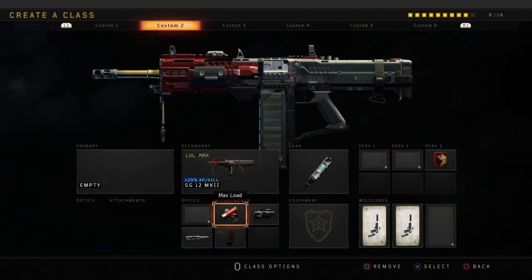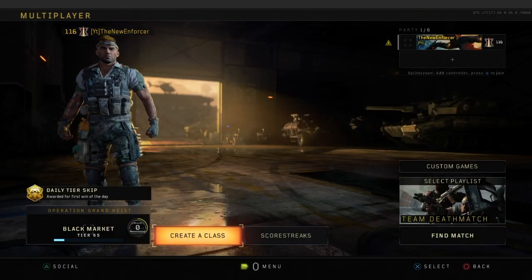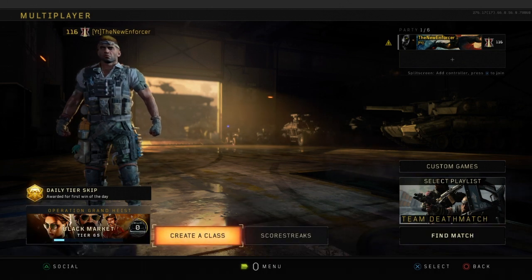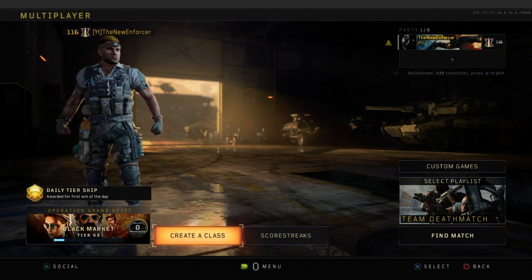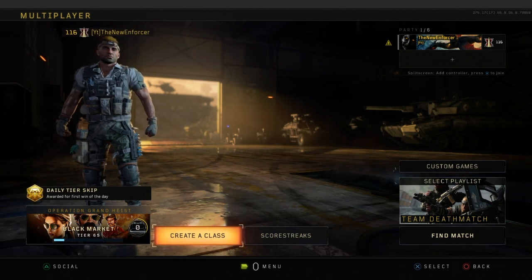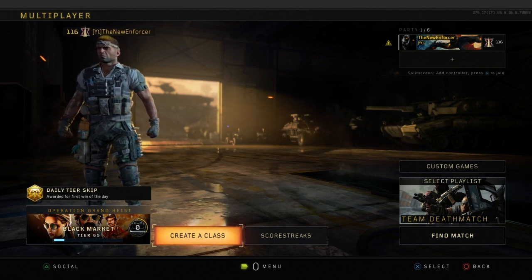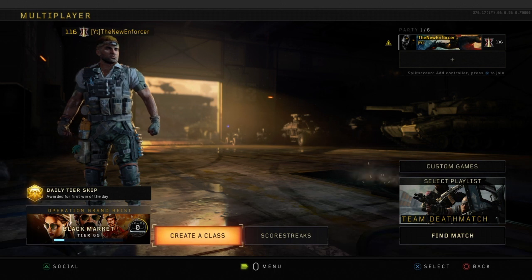For the SG-12, we're going to be running Max Load, Laser Sight, Extended Mags, and Long Barrel. I'm going to show off an equal amount of streaks with each weapon. At the end of the video, I will tell you which one I believe is better, and you can let me know in the comments. Hopefully you enjoy this video — drop a like, subscribe, and hit that notification button. Follow me on Twitter, link in the description. Let's hop right into the gameplay.